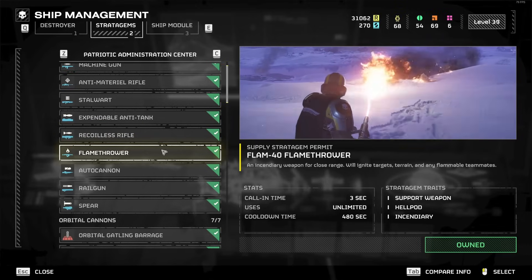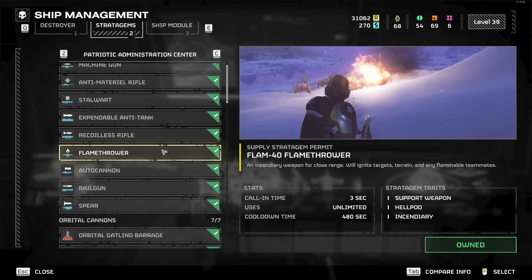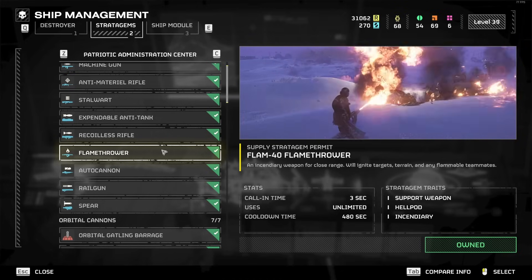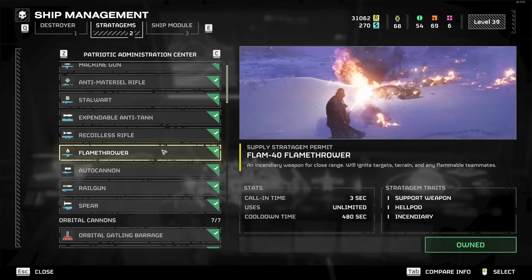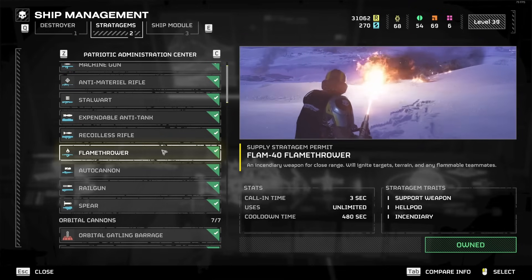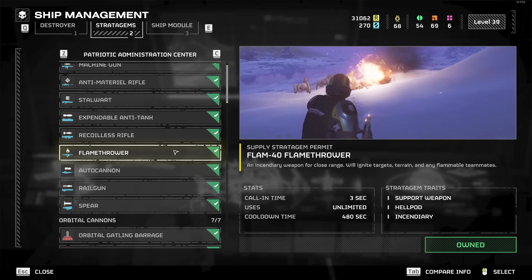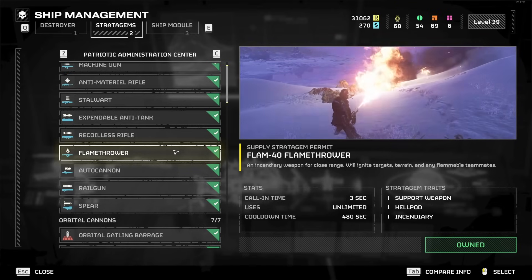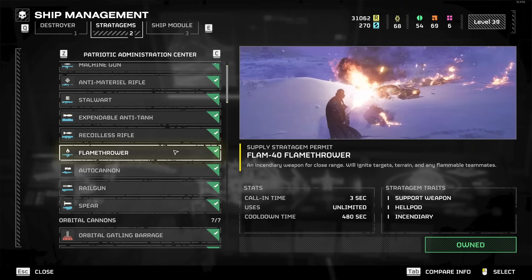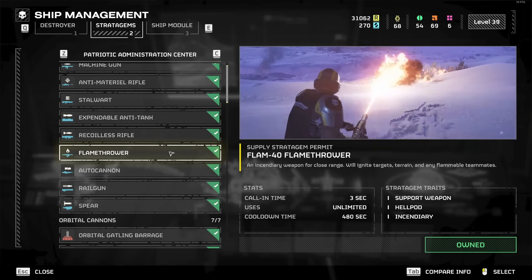Flamethrower is S tier. Right now, after the most recent patch, it does 50% more direct damage when you directly fire on somebody, and that made it one of the best stratagems in the entire game for the Terminids. For Automatons, it's garbage — you stand in the open and fire at enemies, and when they're shooting back with rockets, you just die. So Automatons: terrible. Terminids: S tier, the best. I personally like it the most for Terminid missions.